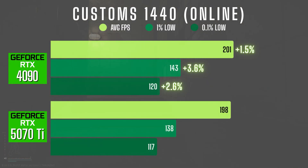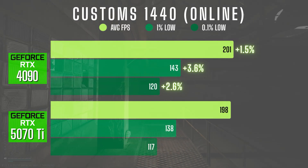In Customs online at 1440p, both cards again performed similarly. The 4090 reached 201 FPS while the 5070 Ti managed 198 — a marginal 2% difference. The 1% and 0.1% lows also differed by just 2–3 FPS, making the experience feel almost the same.